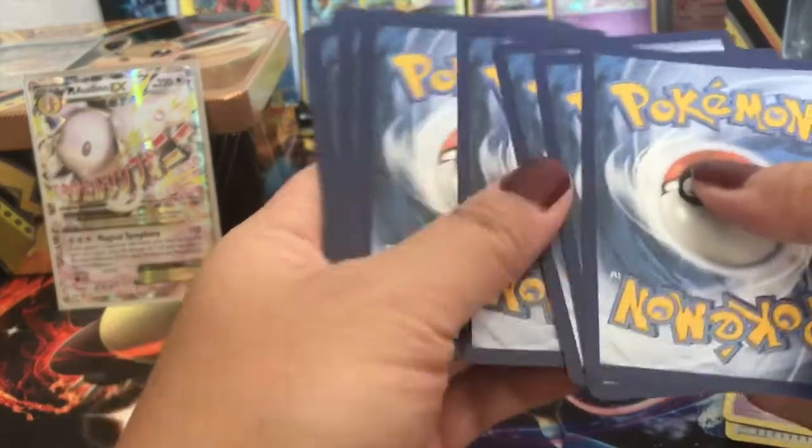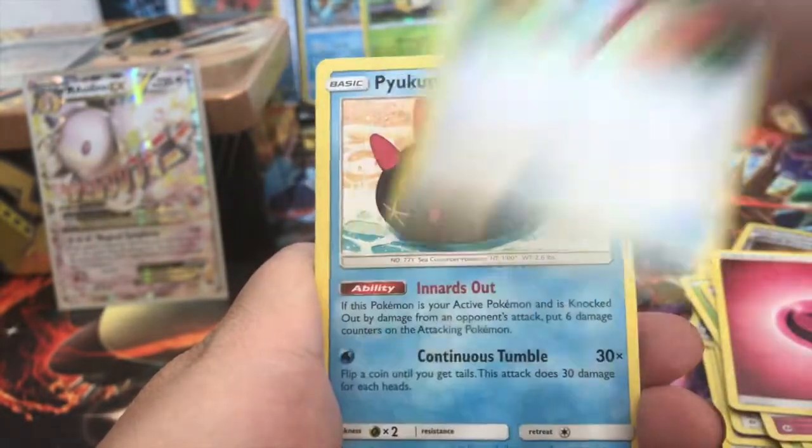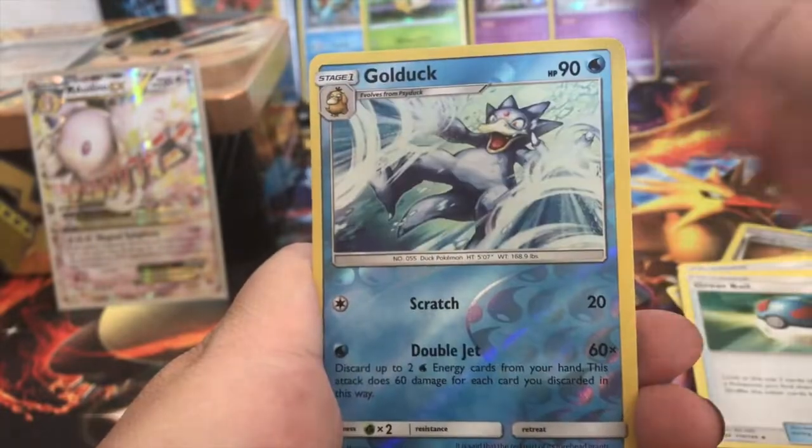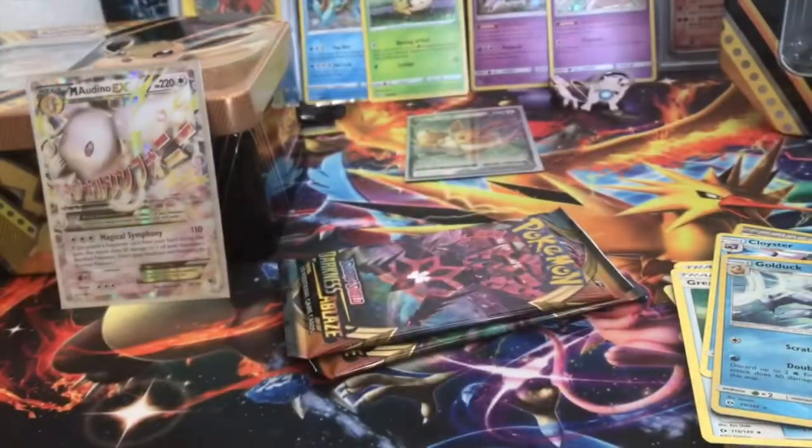Here is a code card — sorry about that, we're revealing codes today apparently, it's all good. Going into our Sun and Moon base set, we got a Spearow, Alolan Grimer, Rowlet, Drowzee, Cutiefly, Fairy Energy, Rotom Dex, Pyukumuku, Great Ball, Golduck, and a Cloyster regular rare.